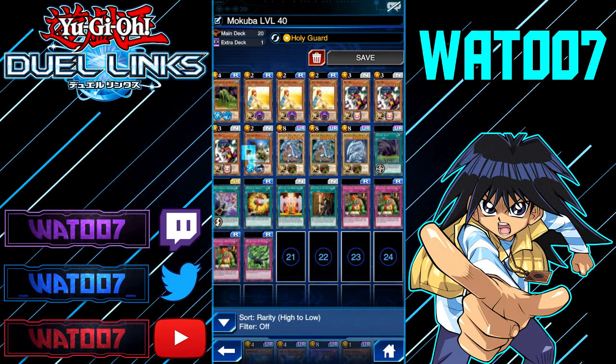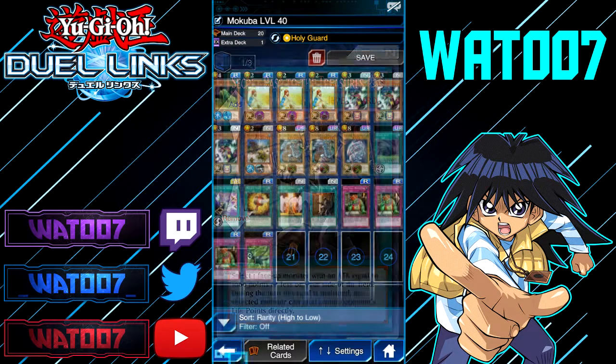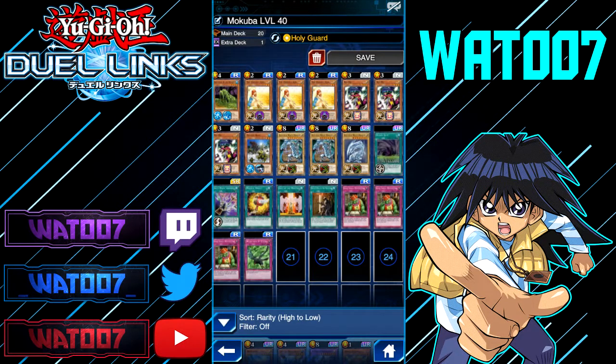Next up, we need a copy of Piranha Army — that's a must. We need a copy of Gift of the Mardar — that's also a must. And Secret Pass to the Treasures. You need those cards to properly farm with this deck.